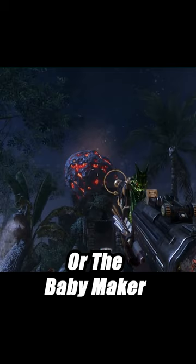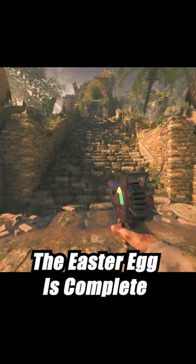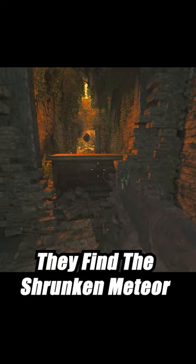By completing the main quest or easter egg for the map, we use the end-map wonder weapon — the shrink ray, or the baby maker as most people call it — to shrink the meteor down to pocket size. The easter egg is complete when we help the two explorers reach a special chamber inside the temple.